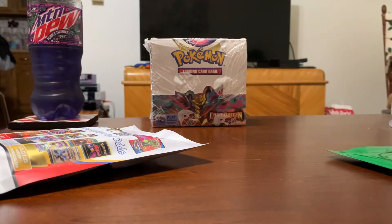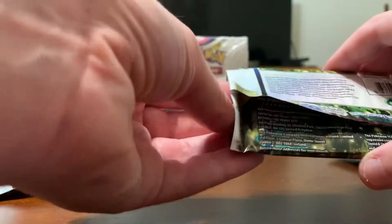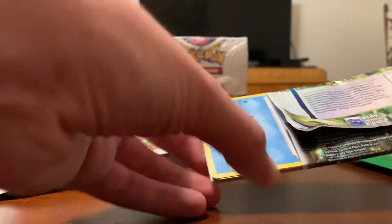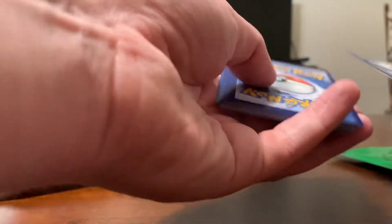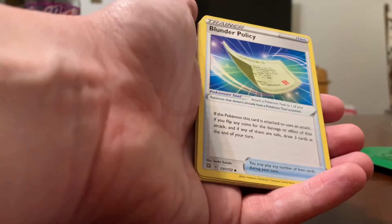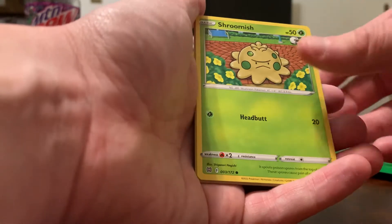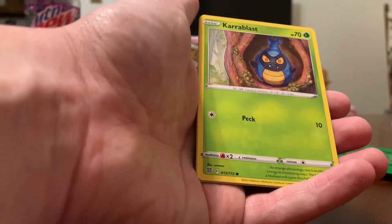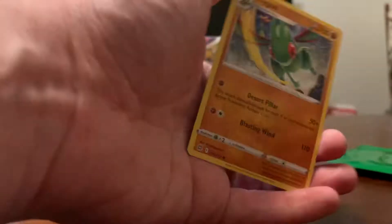Okay, Brilliant Stars — probably the best set from Sword and Shield, or Revolving Skies, one of the two. Brilliant Stars was a really hyped up set with lots of great pulls in it. We got Fighting Energy, Pachirisu, Blunder Policy, Luxio, Piplup, Shroomish, Turtwig, Caroblast, Weasel, Reverse Rare Lapras, and a Hollow Flygon.